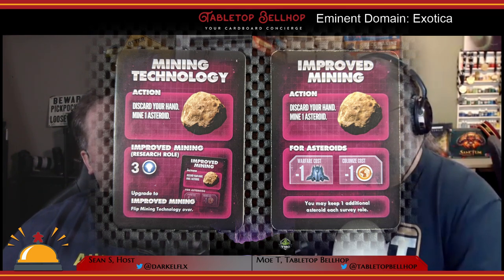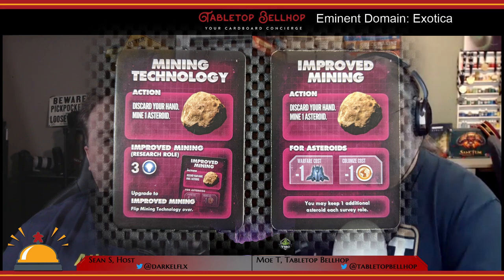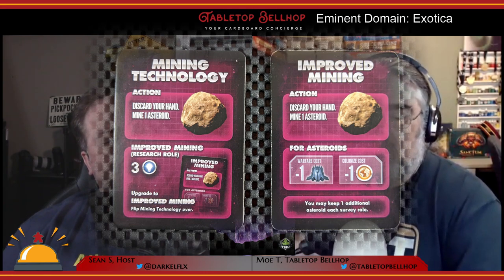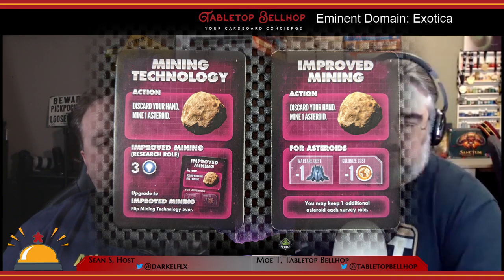Basic mining can also be upgraded using a research action. You spend three knowledge and you get to flip over the card you have for mining. You now have advanced mining, which makes all asteroids cost one less, whether that's colony or ship.